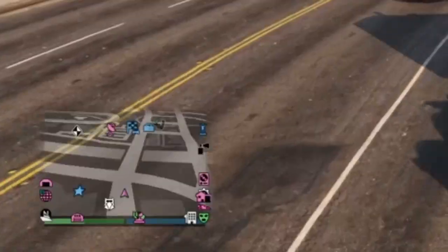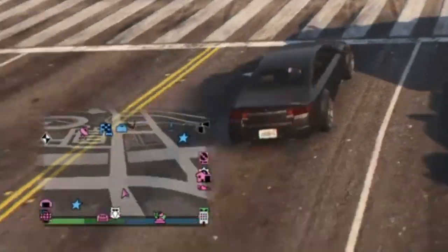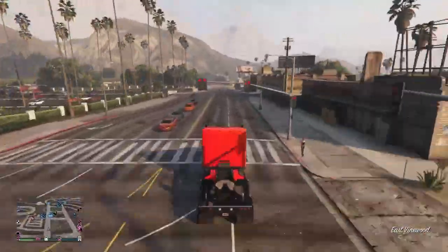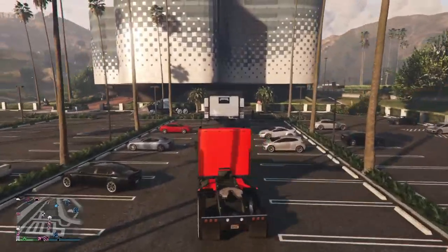Whatever special vehicle you have on the map now, you will lose it. Here's my special vehicle on the map — I don't have to get in it at all, we'll just leave it here. Now we'll make our way right back over to the casino's parking lot to conclude this glitch.